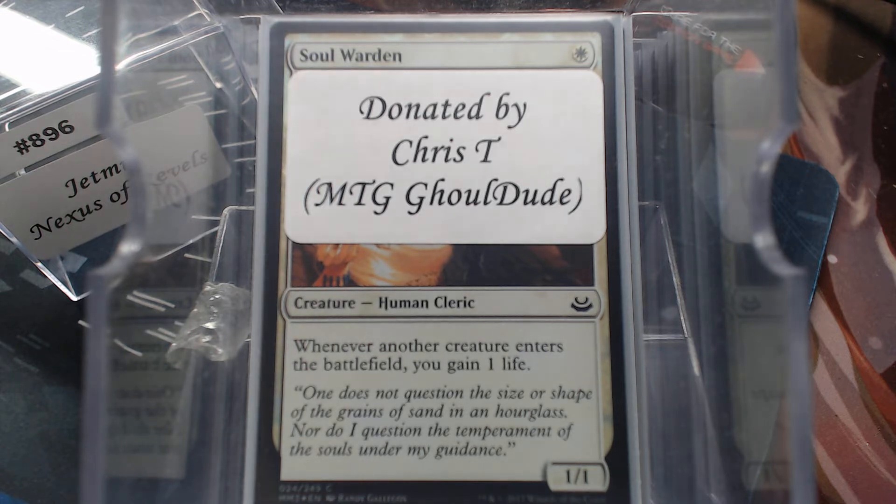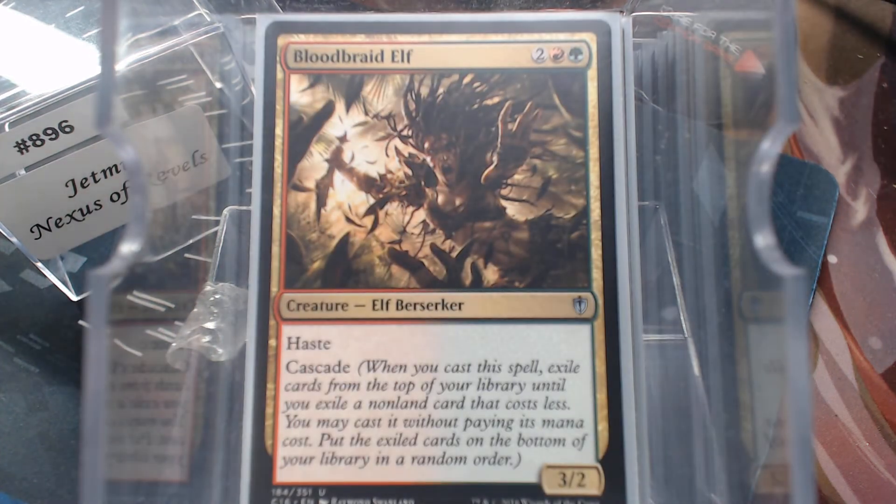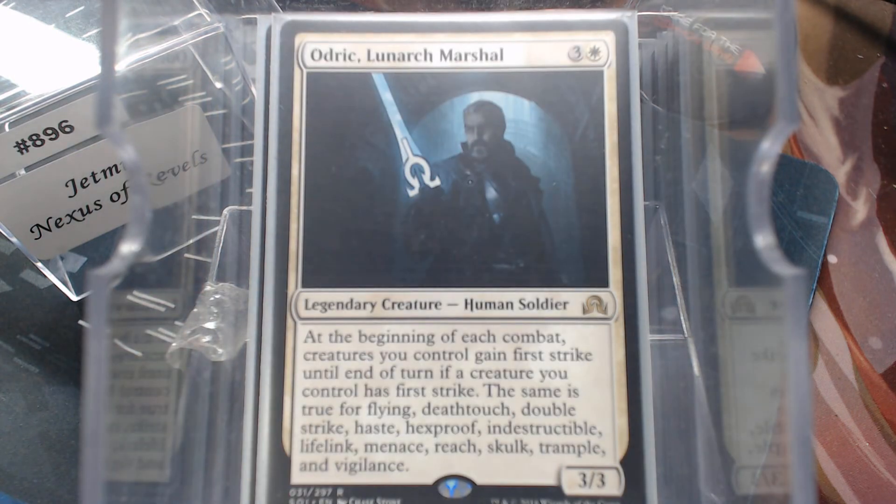We got Bloodbraid Elf — it's a buy-one-get-one-free, you're gonna get another spell. You don't know what it's gonna be, but it happened to be an elf. Papa Smurf — Odric, Lunarch Marshal — share and share alike on combat, because we have some creatures in here with some abilities.